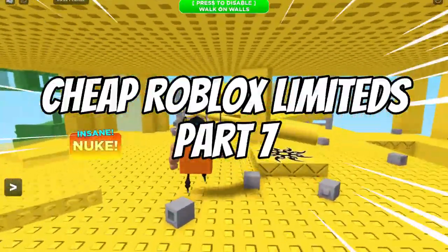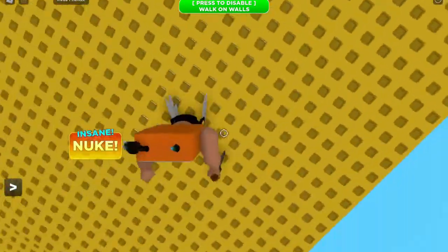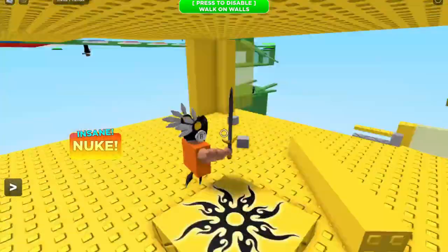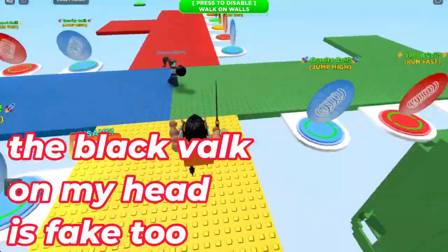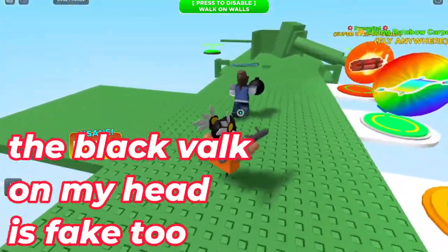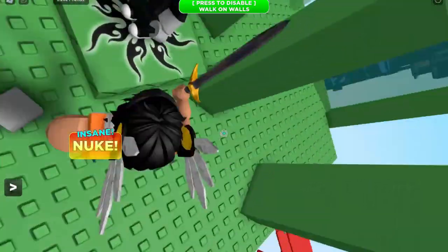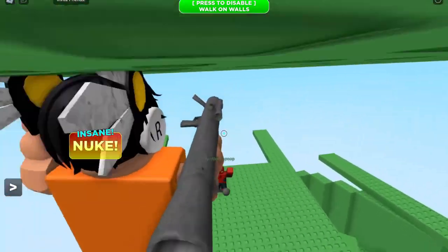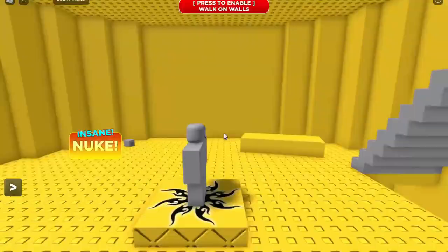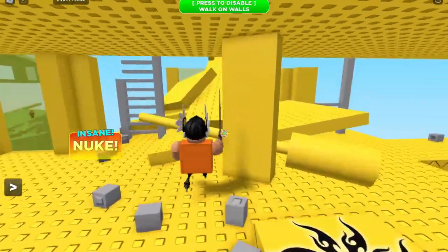In this video, we're going to go over how to get cheap versions of Roblox Limiteds Part 7. This might be the most stacked episode yet of these fake Roblox Limiteds, or cheap Roblox Limiteds, however you want to call them. We have so many good limiteds — Sparkle Time Fedoras, multiple colors of Valkyrie Helms, and a bunch of cool limiteds that you'd be spending millions of Robux on. Let's get into the first one.